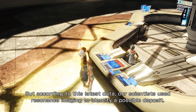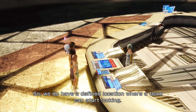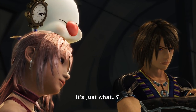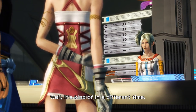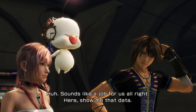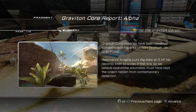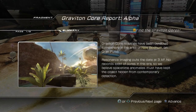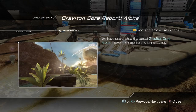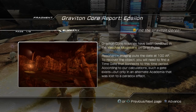According to this latest data, our scientists used resonance imaging to identify a possible deposit, so we do have a defined location where a team can start looking. But it's kind of in a different time? Sounds like a job for us. Here, show me that data. New Bodum — resonance imaging for the data, 3 AF. Awesome. I wonder if it's to do with those... no, it can't be. Alright, cool — it's just mountains.